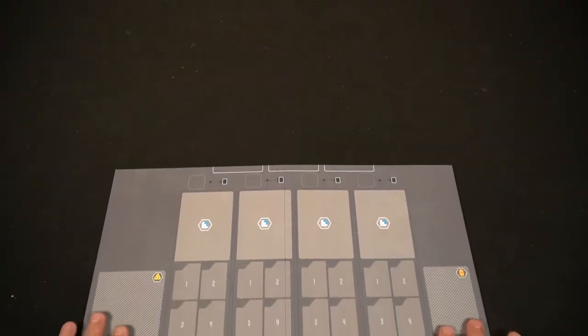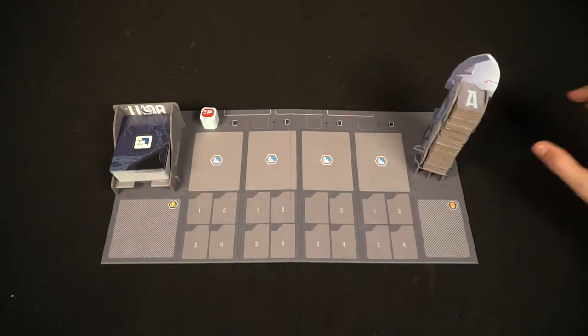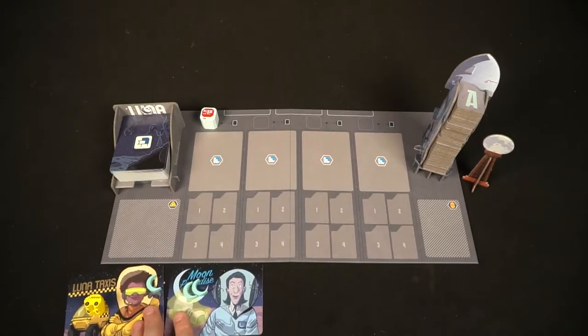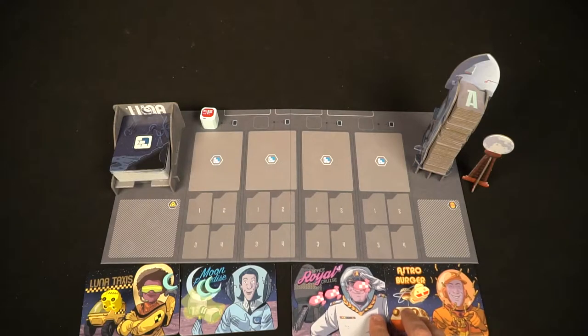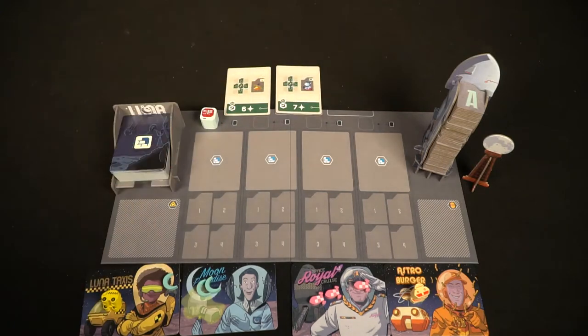The first thing you're going to do is give each player one of their player boards — whether it be Luna Taxis, Moon Paradise, Space Royal Cruise, or the Astro Burger. Give each player three different meeples that represent their character. After you do that, take all of your construction cards, shuffle them up, and deal out four into the different spaces present on the game board.